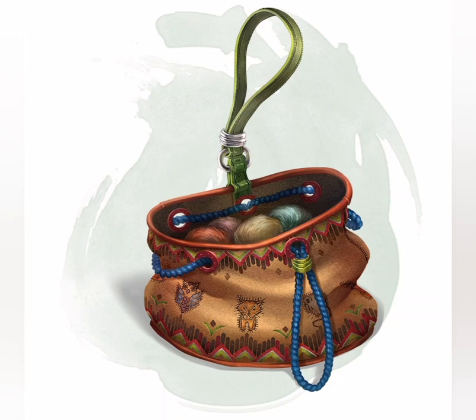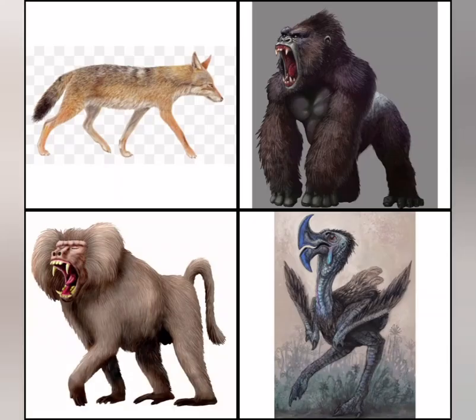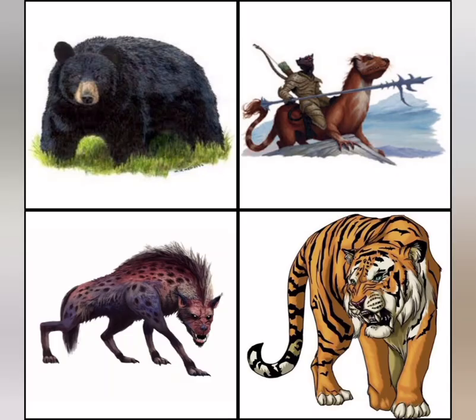And finally, the tan bag has a jackal, an ape, a baboon, an axe beak, a black bear, a giant weasel, a giant hyena, and a tiger.